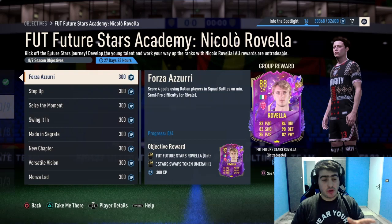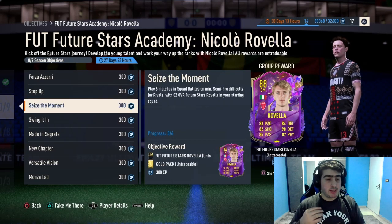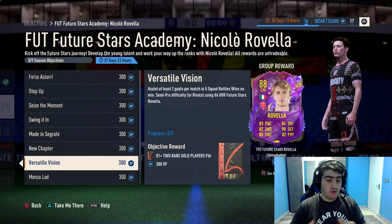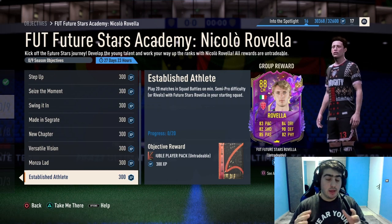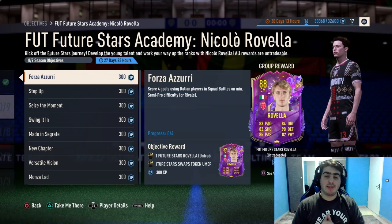To unlock this player you have to complete these nine specific objectives: Forza Azuri, Step Up, Seize the Moment, Swing It In, Maiden Segrate, A New Chapter, Versatile Vision, Monsalat, and Established Elite. In today's video I'm going to be explaining how to complete these nine objectives.